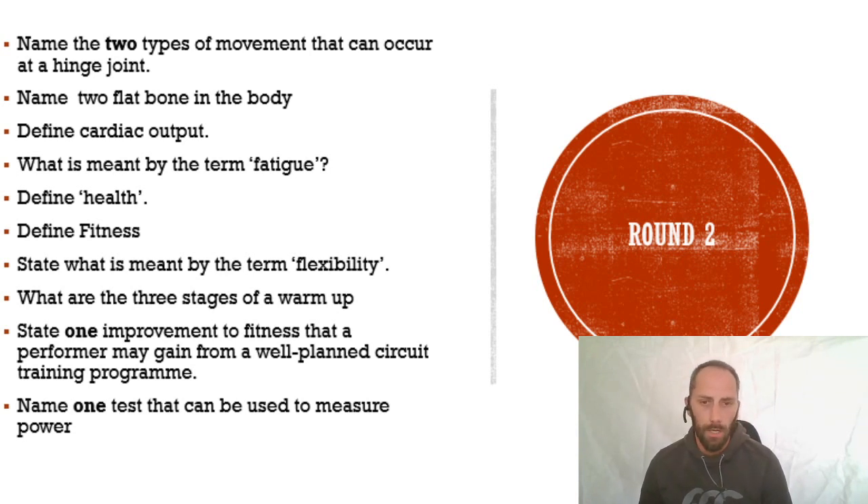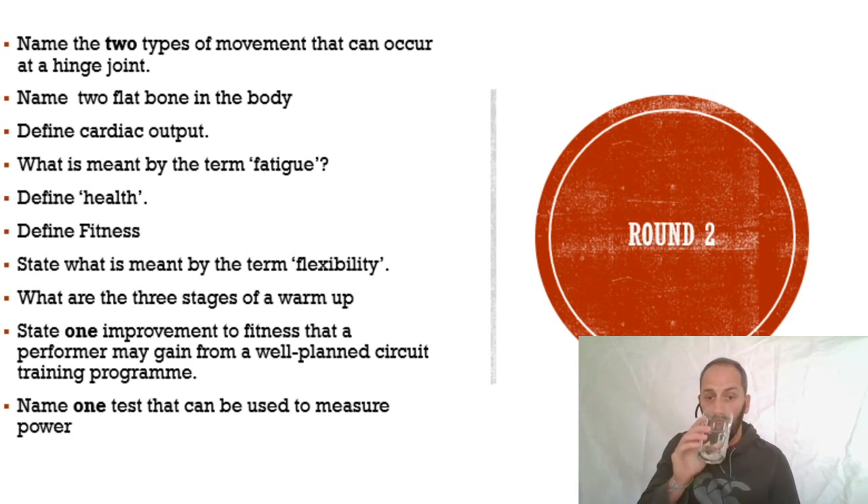Number five is define health. Number six is define fitness - health and fitness are very different things. Number seven: state what is meant by the term flexibility. Number eight: what are the three stages of a warm-up? Number nine: state one improvement to fitness that a performer may gain from a well-planned circuit training programme. Number ten: name one test that can be used to measure power.